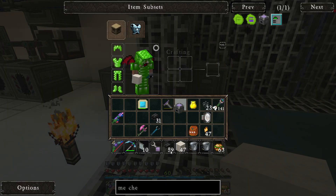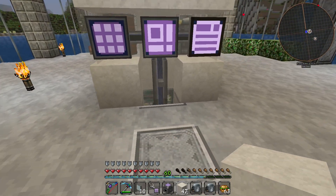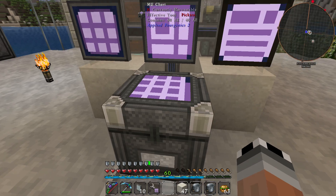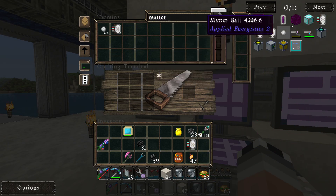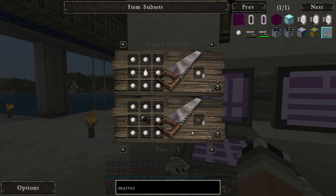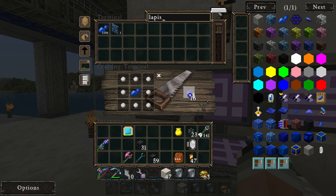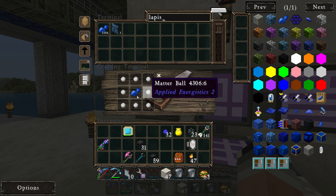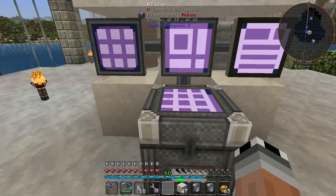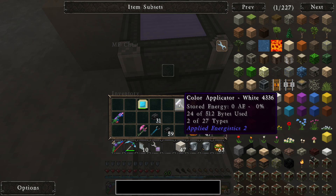Now what do we do with that stuff? We have to find somewhere to give it power. Maybe we can place it here, and on the bottom we place our color applicator. Now let's get some metaballs and we can use them with dye to paint them in a specific color. We have a lot of lapis, so let's make 24 — a half stack should be enough. Let's also get some bone meal — a half stack should be enough. Now let's place them in there; we have 24 of 512 bytes used.